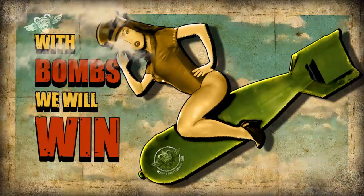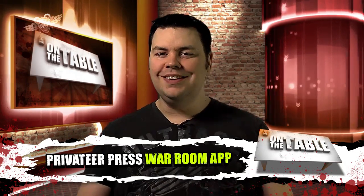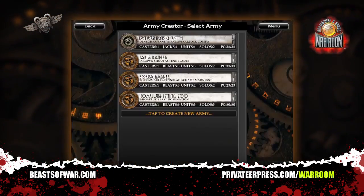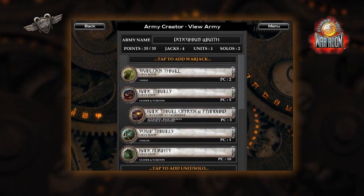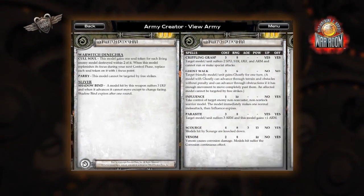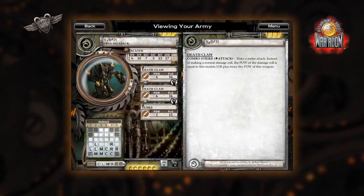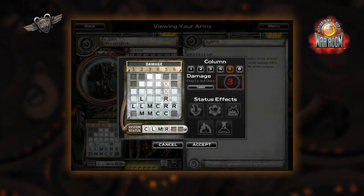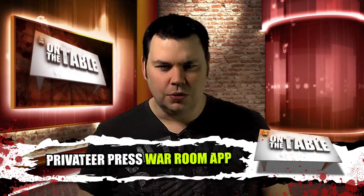Apps are all the rage for tabletop games nowadays, but the jury is still out on how useful they actually are. However, the guys over at Privateer Press have announced the release of their War Room app. The War Room will have access to all the up-to-date stat cards and force-building technology at the touch of a screen. Does this spell the doom of the humble rulebook? We're betting it doesn't — there's nothing like the feeling of a rigid hardback clenched in your fist, and I've yet to feel the same level of satisfaction when purchasing an app. So what do you guys think?